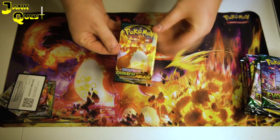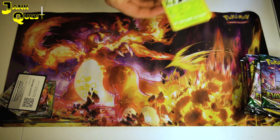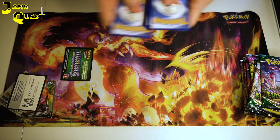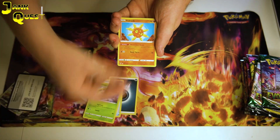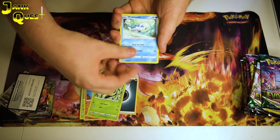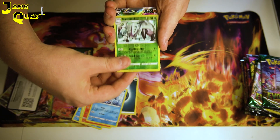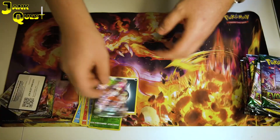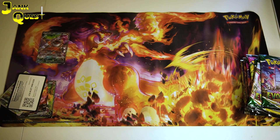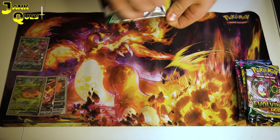We'll start off with the Darkness Ablaze, which has the Charizard on it. We've already got some nice stuff just guaranteed, which is why this product is so good, but it would be cool if we can get some nice pulls to go with it. We start off with Dark Energy, and we have Golisapod — and behind it, oh that's very nice — we have a full art! We have Riperia V. That's awesome, we're off to a flying start already. It's almost got like a tie-dye effect to the art on that. We'll start sleeving up any of the pulls we've got and obviously want to get the promos sleeved up straight away.